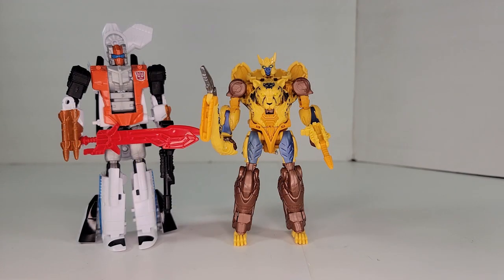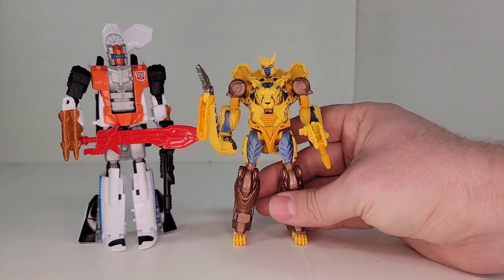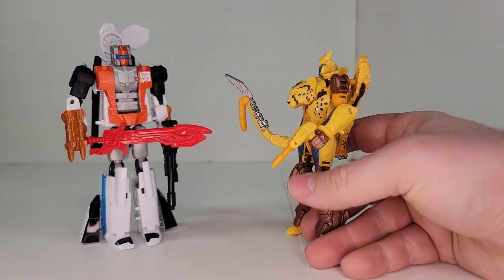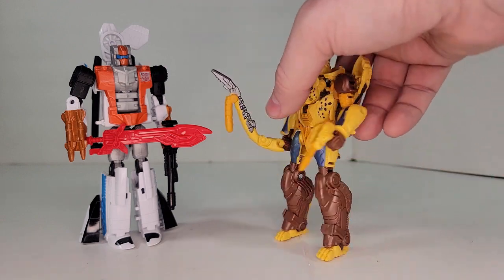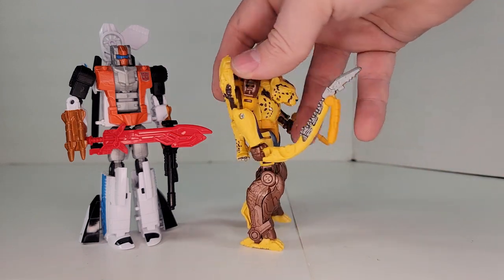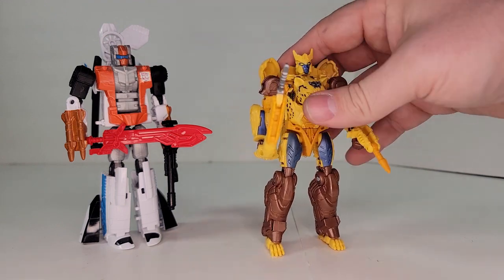First up we're looking at Cheetor, and I think he actually looks pretty good — this is one of the ones that kind of convinced me to buy the whole set. He's got the Maximal symbol on his chest, which is pretty cool. He comes with a reformatted brain gun, which I think is pretty neat and stows away pretty well in beast mode. And the tail actually has a knife hidden underneath it, so I like that — they made the tail weapon pretty cool.